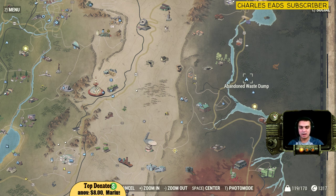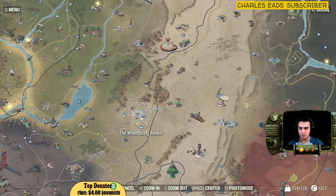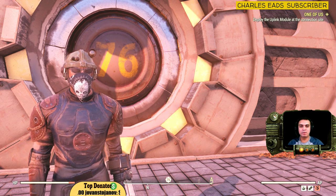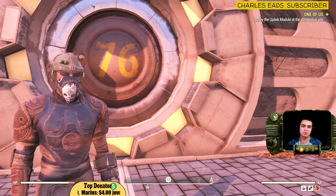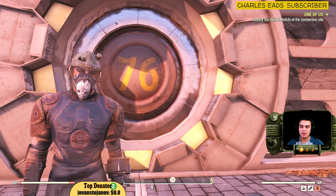Once you start the quest, you'll eventually end up at the White Springs Bunker. Another quest will trigger there called 'One of Us' — you can see it in the top right corner. If you follow all the steps, the quest itself will give you this armor, so it's a pretty cool under armor.